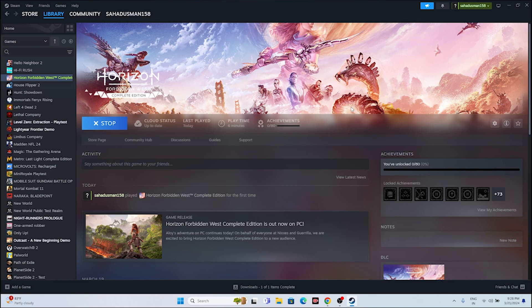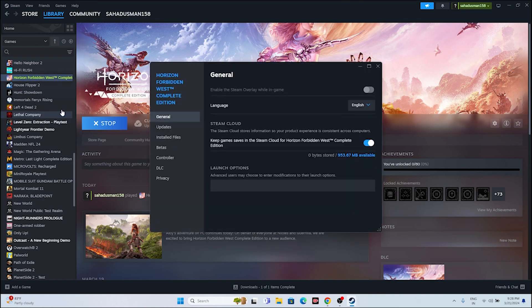If the issue persists, disable the Steam overlay. Right-click the game, go to Properties, and find the Steam overlay toggle — if it's on, turn it off. Then try launching the game.